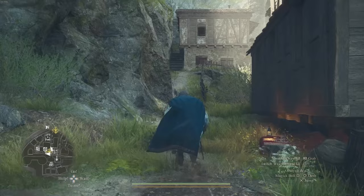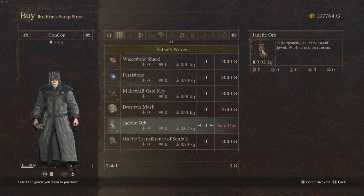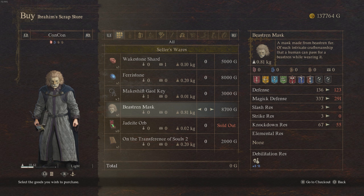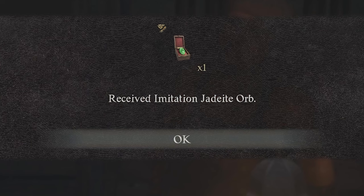From this location, run around the road and you'll go down a bit of a dip — there's a store over here. Speak to the guy, and when you buy something from him, you'll actually be able to buy the Jadeite Orb, as well as a few other interesting things. Then you're going to tell him to make a forgery of the item.